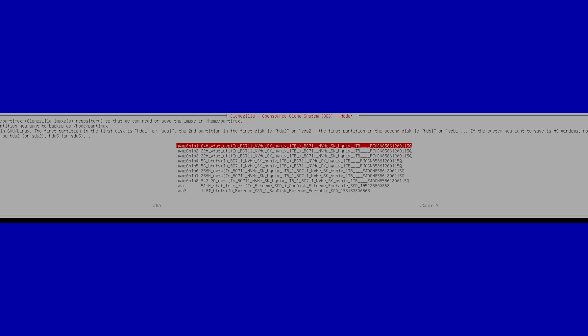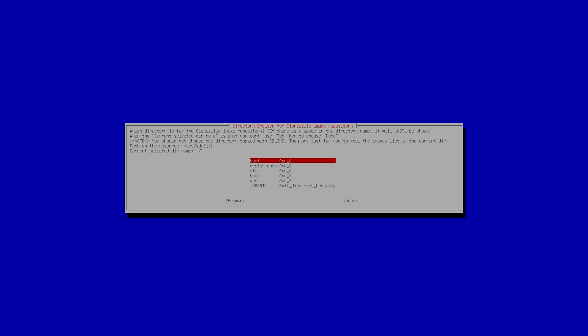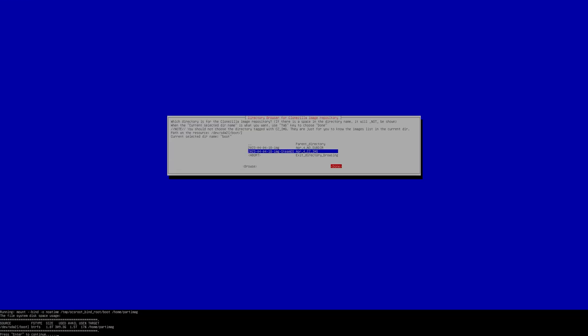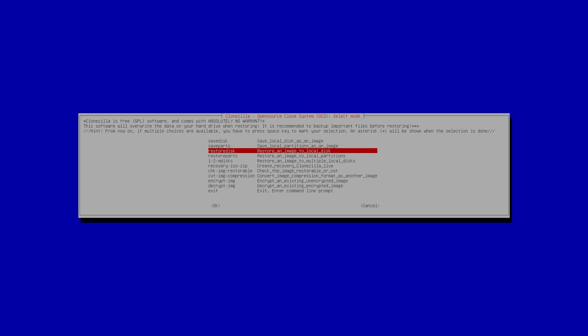After scanning, select your external SSD from the list and hit Enter. Skip the file system check for brevity, then use the arrow keys to browse to the directory where the image was saved — scroll down to 'steam-os,' select Done, and it will mount the image. Press Enter, choose Beginner mode, and then tell it to restore the image to the internal SSD on the Steam Deck. You also have the option to restore to a specific partition if your SSD is partitioned.